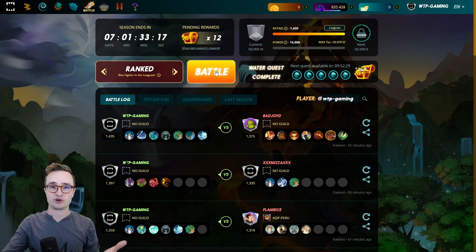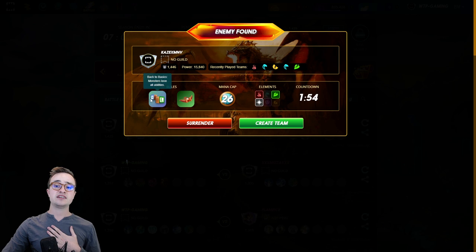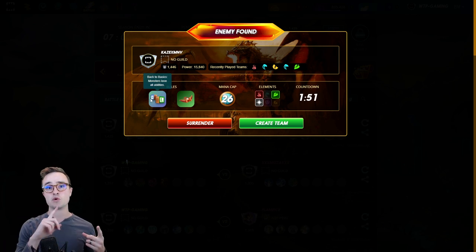Hopefully through these example battles you'll understand my thinking and apply it to your own. Let's jump in. I'm going to try to show a good variety of rule sets. A couple of things I do first before creating my team: read over the rules. This one is Back to Basics — monsters lose all abilities and ranged attacks can be used in the first position no matter what.